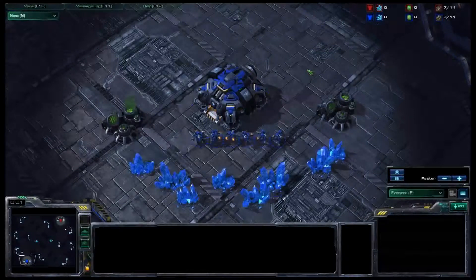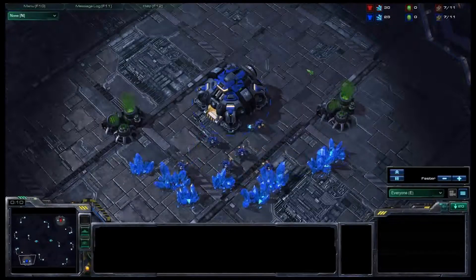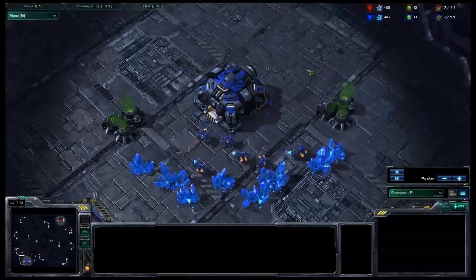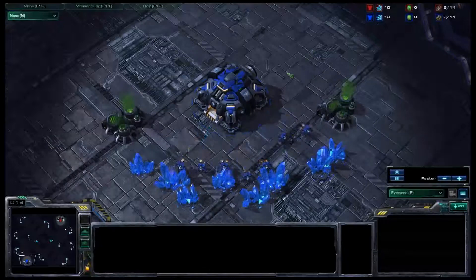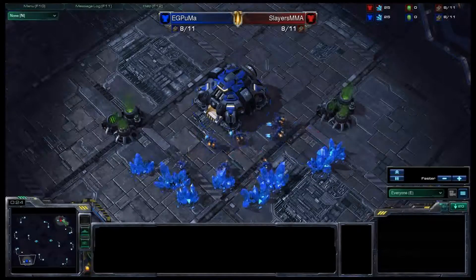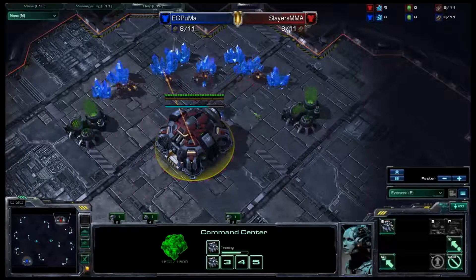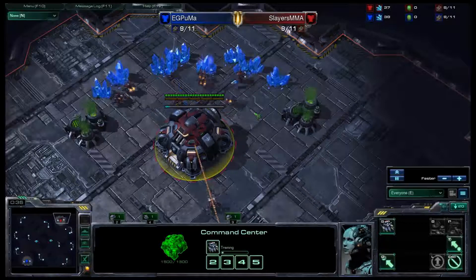Hey guys, this is Aegis and it's Thursday, March 15th. Today we have a TVT, which we haven't done yet. This is my favorite mirror matchup, so we're going to be seeing this one against two extremely high-level Terrans. It's going to be EG Puma in the bottom corner and in the top corner we have Slayers MMA as the red Terran player. This is GSL's Daybreak map, also from IEM.